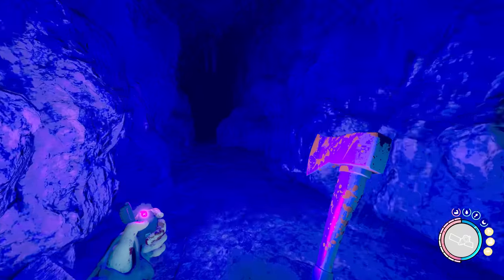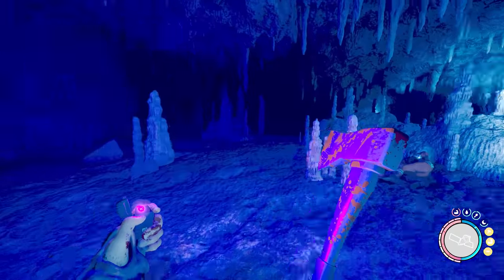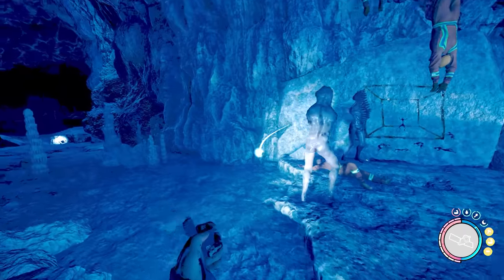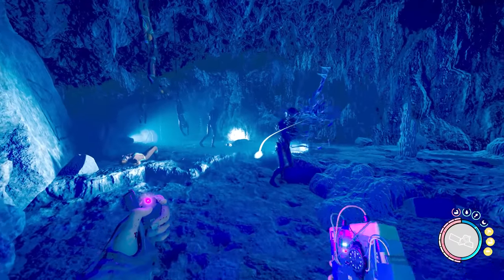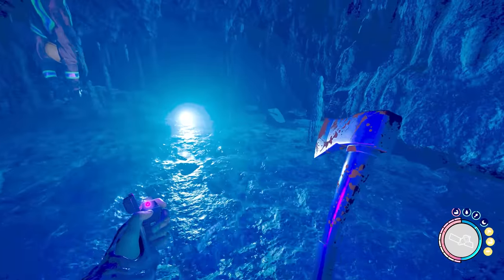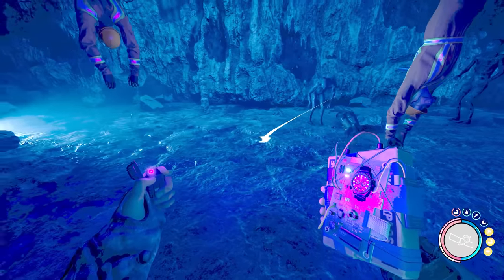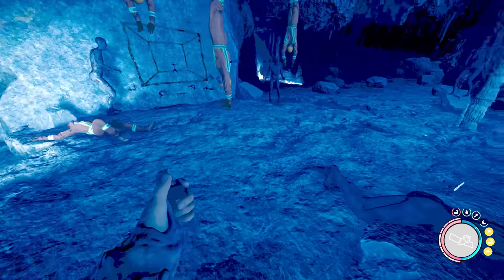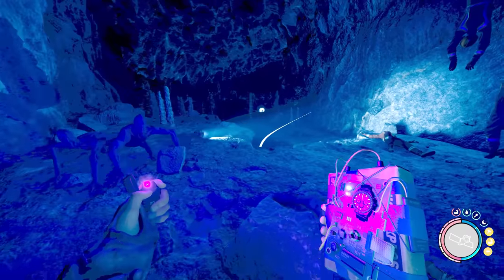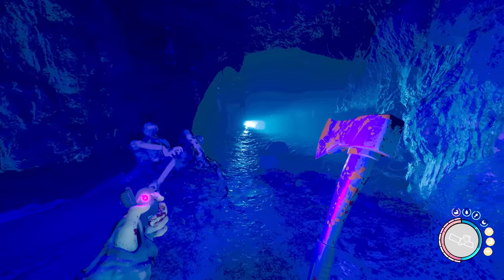There we go. I think there's a lot of mutants up here. They really have made them easy, haven't they. One, two, three, four — I might try and lure them. Oh, there goes two fingers. Are they piling up at all? I think so — I think I could get a good bomb shot off. Maybe not. There's the twins here. Oh nice, that was a good one.